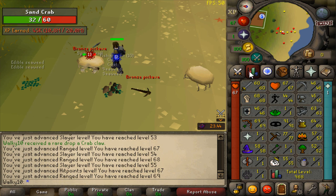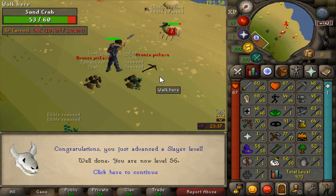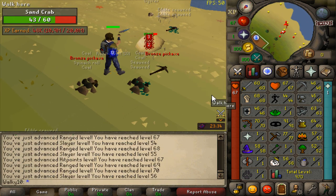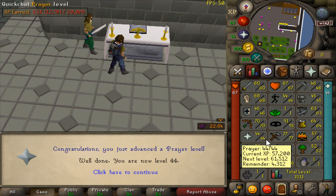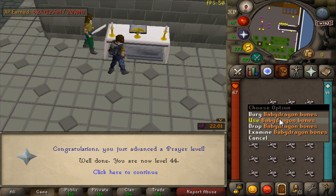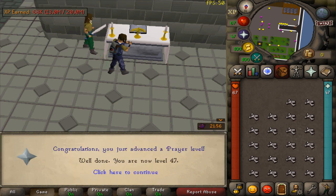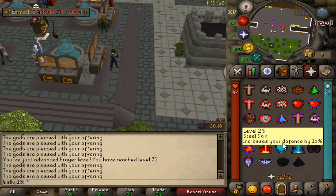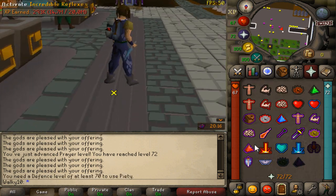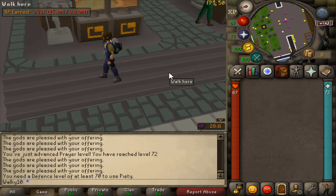Now we need to get Prayer up because we definitely need higher Prayer for the grinds ahead. We've got two inventories of baby dragon bones that we've bought — let's go use them on the altar. We used all the bones at the altar and got 72 Prayer, which means we can use Piety. Piety is going to help so much with the grinds — although we need 70 Defense for that, which I forgot.